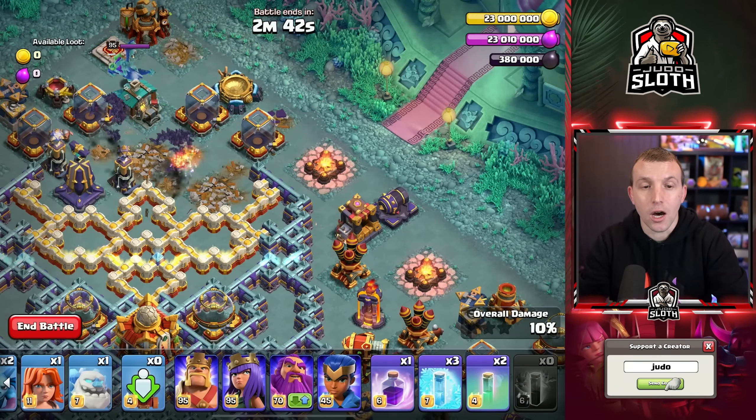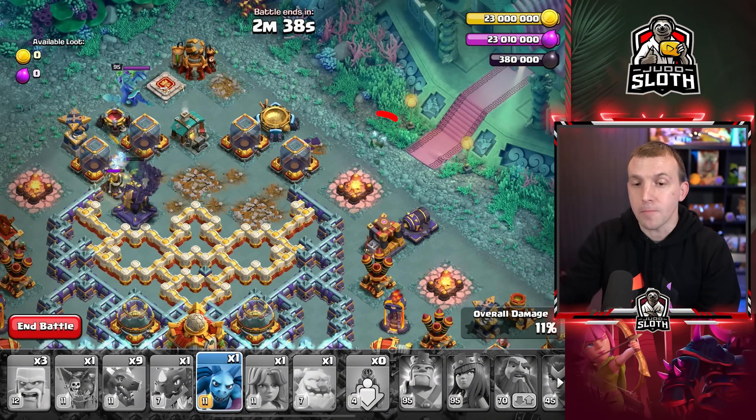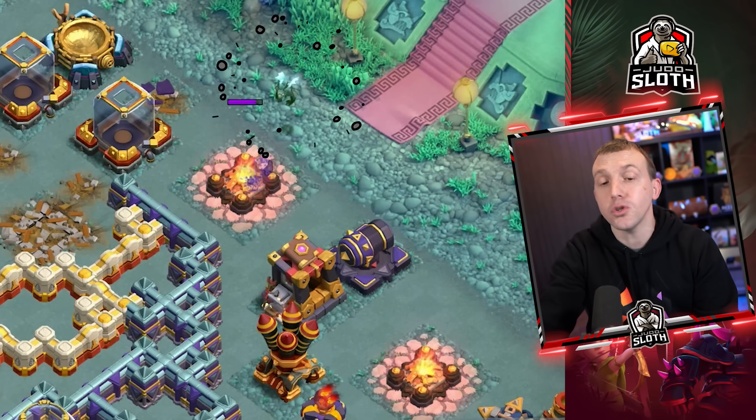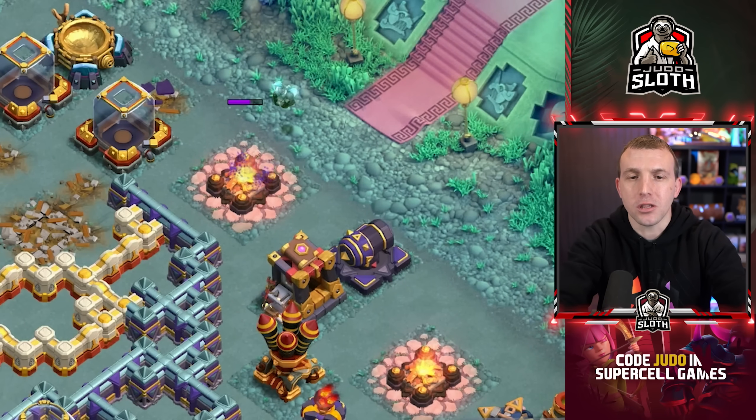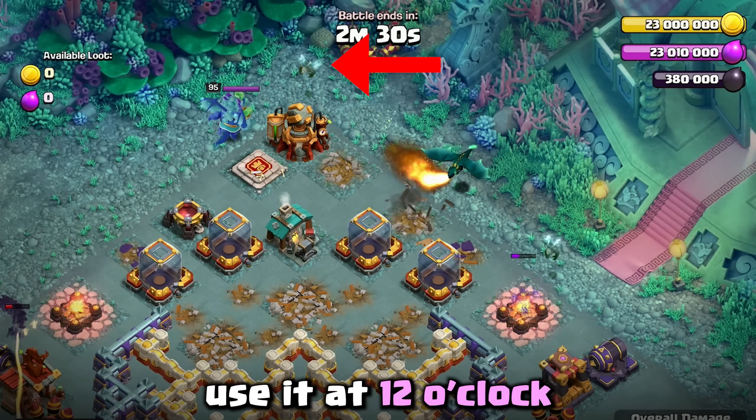Notice the Monoliths are beginning to go down, so we can use a Minion to the top of this Army Camp. Should the Air Defense lock on, you can use another Minion, but normally that's not the case. A Dragon on the Spell Factory, and if you've got that final Minion, use it at 12 o'clock.